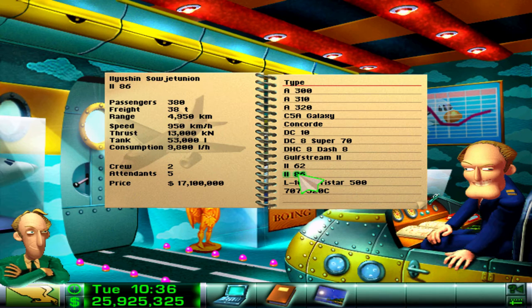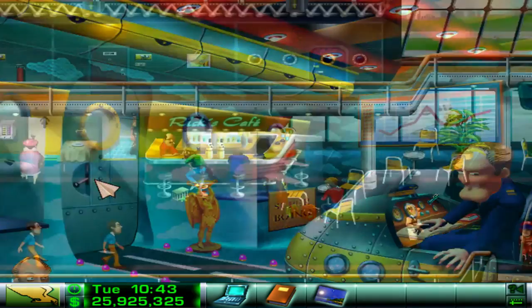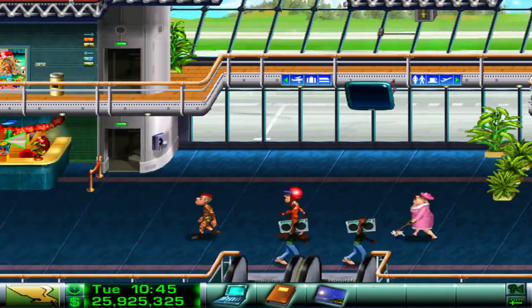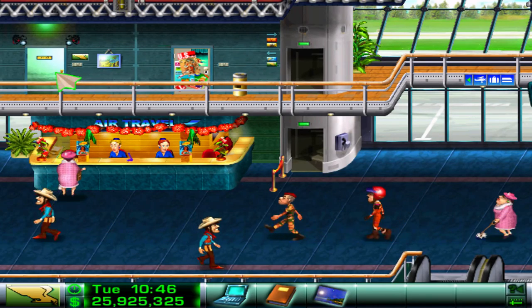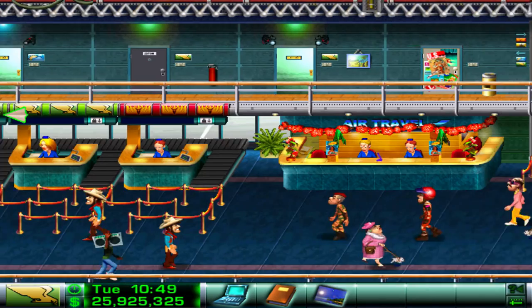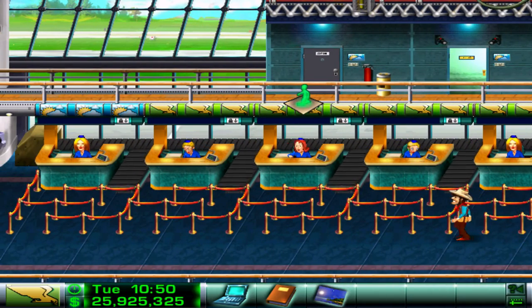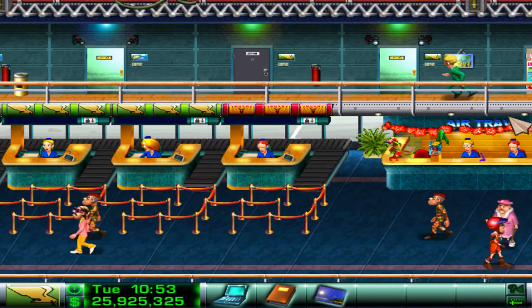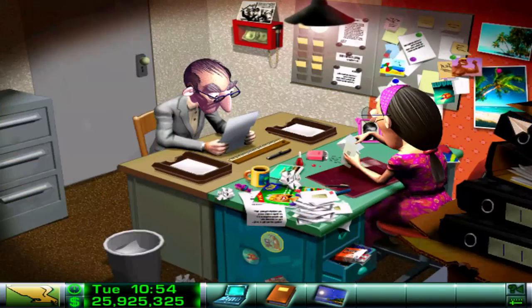We'll probably wait actually. 2 times 17 is 34, so we need to wait until we have 34 million to get two of them in operation. I think that's what I'll do - we'll have that no problem by the end of this episode. We'll go ahead and look in the bank later on, but I need to start hiring more staff if we're going to have more planes. So we'll run along to the personnel office.